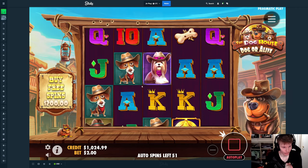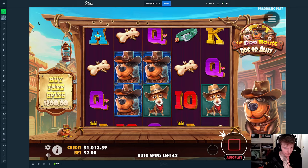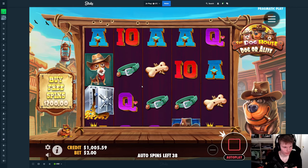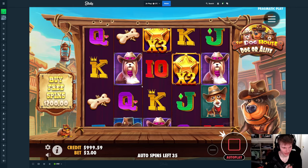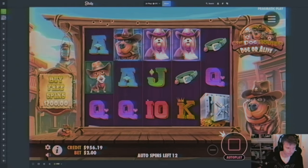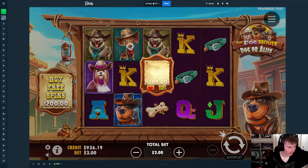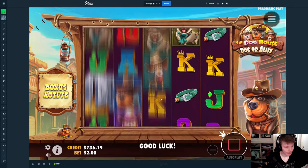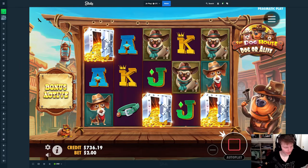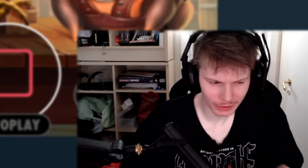What we need is three of those wilds for this to trigger the bonus. I wanted to just do some spins to see if we could spin it in at the beginning. I don't think we're spinning one in, so we'll buy them for $200. I really hope one of these could be good, but I don't expect them to. Most likely we're losing money in this video.